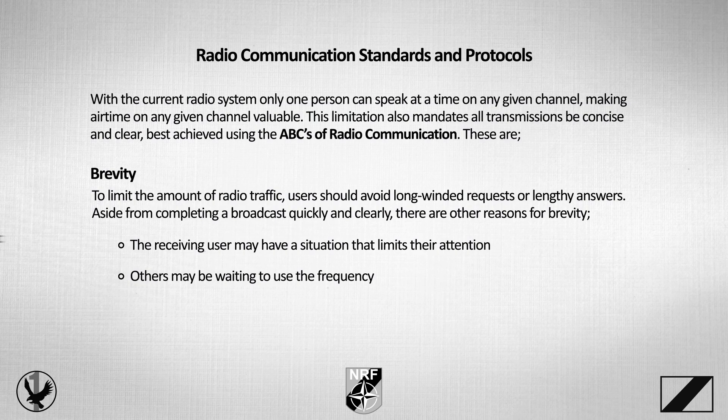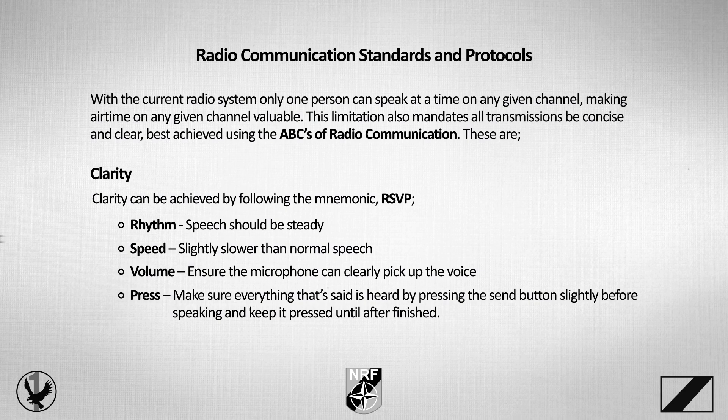C is for clarity, achieved by the following mnemonic: RSVP. R stands for rhythm — speech should be steady. S stands for speed — slightly slower than normal speech. V stands for volume — ensure the microphone can clearly pick up your voice. And P stands for press — make sure that everything said is heard by pressing the send button slightly before speaking and keeping it pressed until after you're finished.